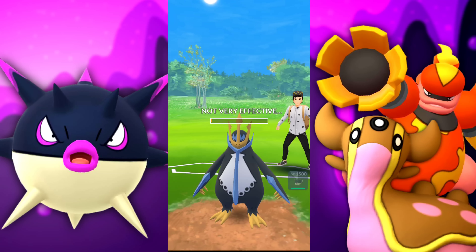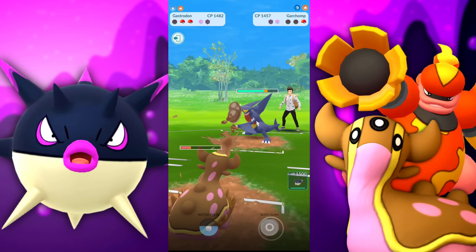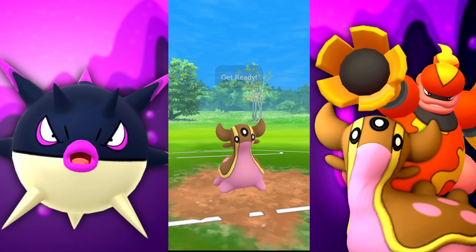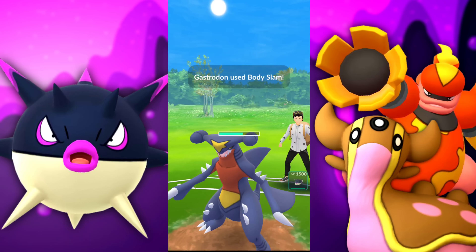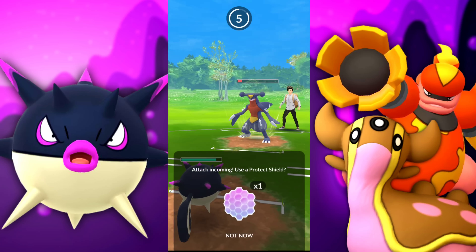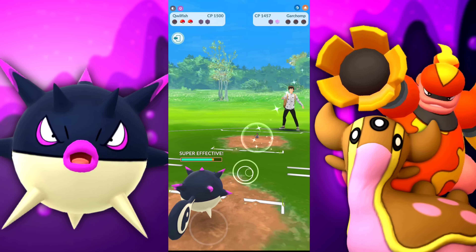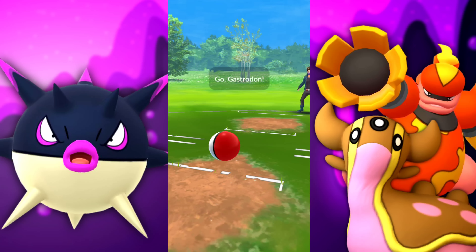Gastrodom taking out the Empoleon and there's a Garchomp in the back — basically the Sinnoh Cup here. Gastrodom did what it needed to do, hitting us with a Sand Tomb. We survive and get the Body Slam as well, which is appreciated. With those two types in the back we were pulling comfortable leads. Poison is not very effective to Ground, but it's enough to take them down. Not much action for Hisuian Quillfish in that first battle.